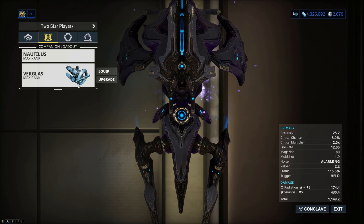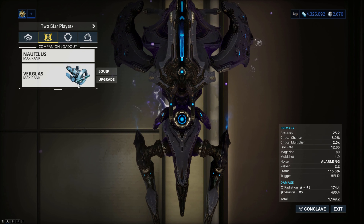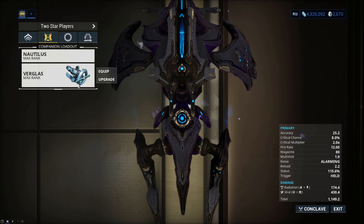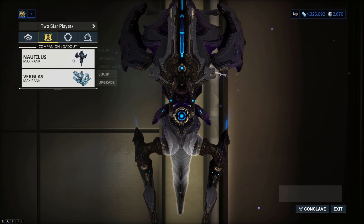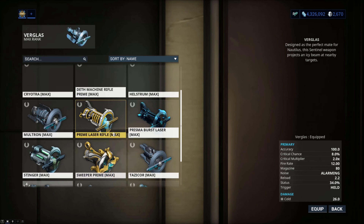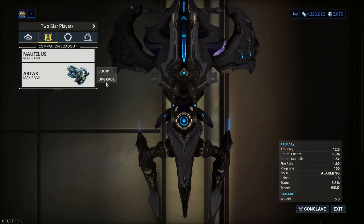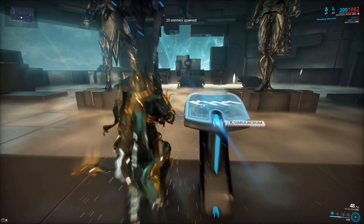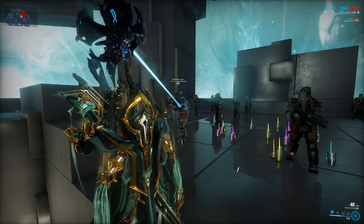Now this isn't so much about the Nautilus itself as it is about its sentinel weapon - that's the interesting part here. So the Nautilus has a sentinel weapon called the Verglass. You get this weapon just when you build the Nautilus, that's how you get it, and this weapon is unique. This weapon is unique because it is not designed the way that other sentinel weapons are. They've just taken a Warframe weapon and ported over the stats - one hundred percent. This is a Glaxion.